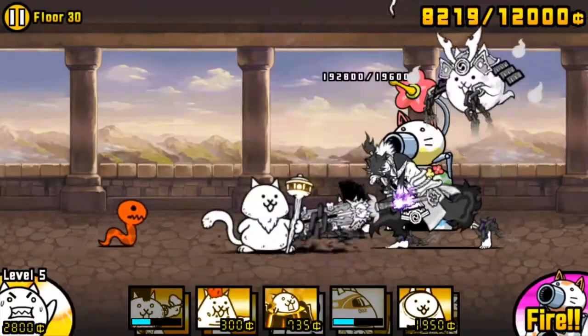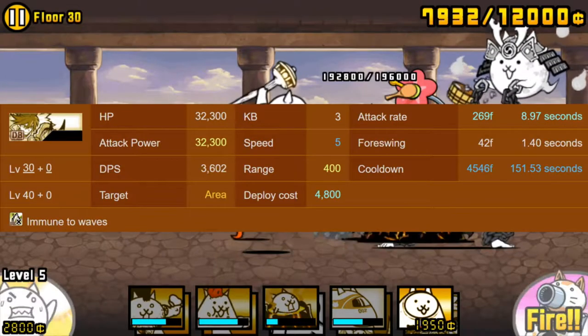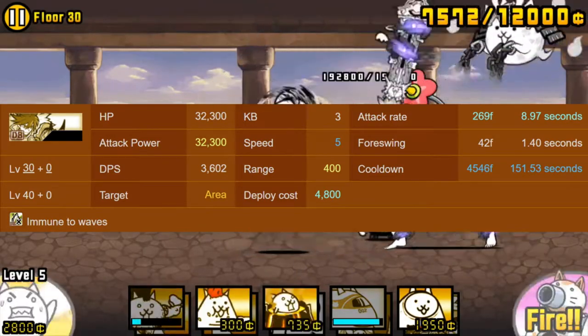Musashi is one of, if not the most important, unit for floor 30. At level 30, Musashi has 32,300 health and attack, 4 speed, and an attack rate of 8.97 seconds.